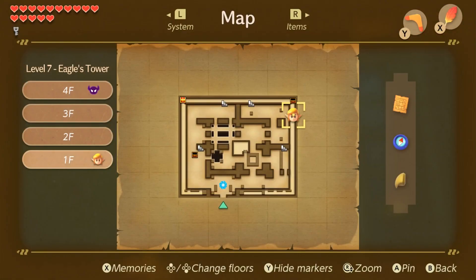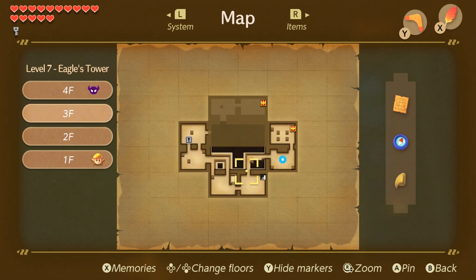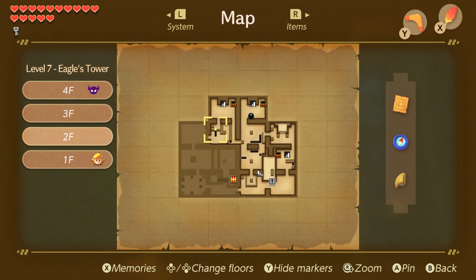That begs the question, where should I use it? Because there was that place up on the third floor that we could use it right here, and there's also right here on the second floor. What's gonna be more important? There's also a chest right there. We haven't gone this direction yet, which we could pretty easily. I think I should do the one on the third floor.